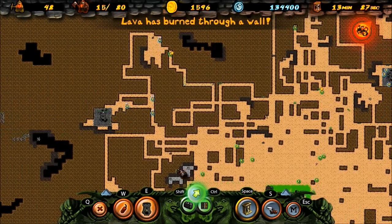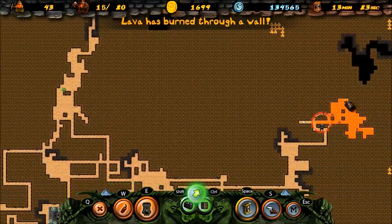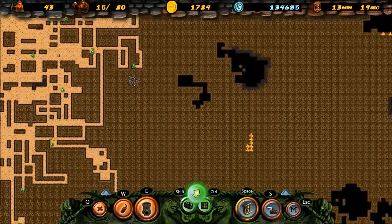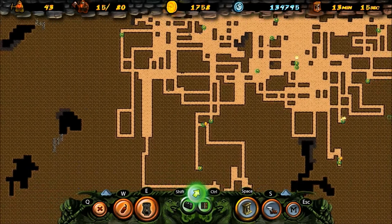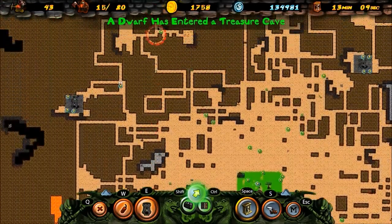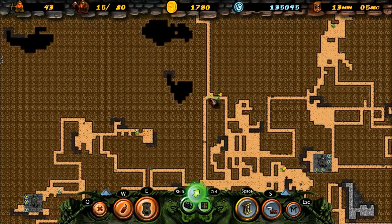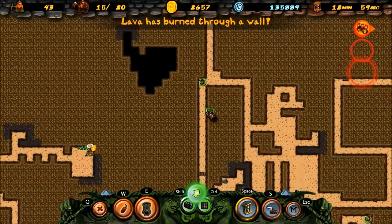So that lava's pretty out of the way. I wanna see what this cave is here, so I'm gonna send that guy over there. Ooh, treasure cave - where was that? Up here. I'm gonna send this guy over to this cave. Yeah, I can send him over there now.